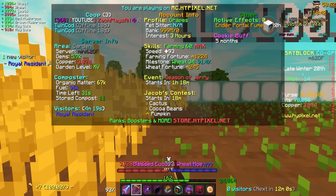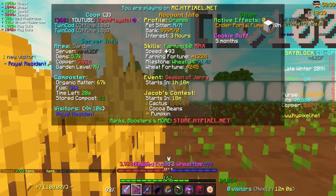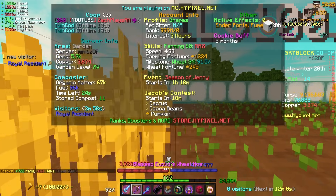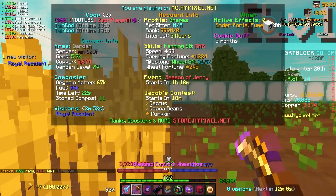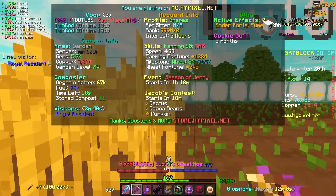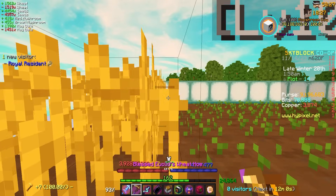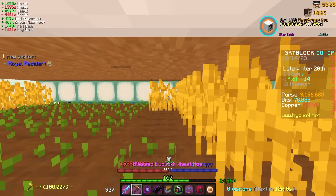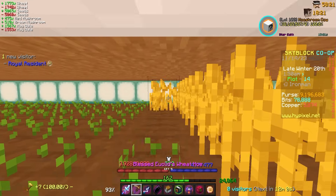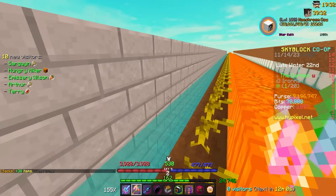The spawn rate doesn't really seem to be ruining the flow of farming too much. One thing that could be detrimental is if you get four or five pests during a farming contest — that could be quite catastrophic. So definitely make sure you take care of all the pests on your island or garden before a farming contest starts. Besides that, it's been quite chill and I'm actually kind of having fun hunting them down.